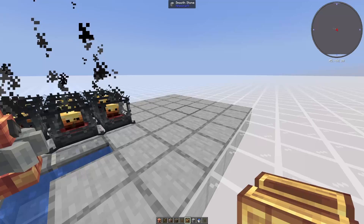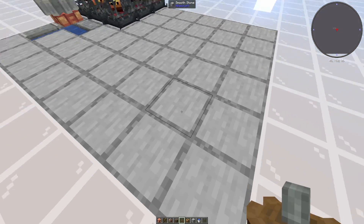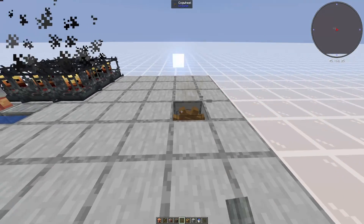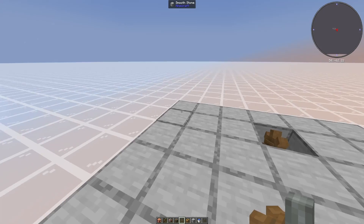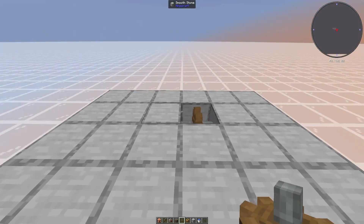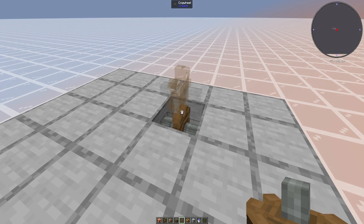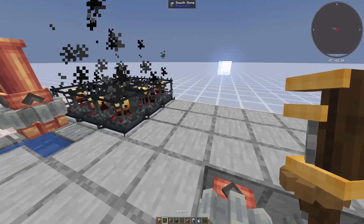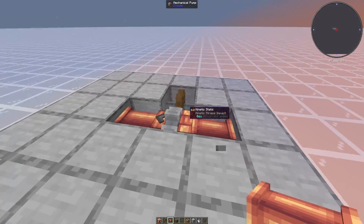Next we are going to get started on the water wheels from the very back right corner. Go diagonally in a block, then to the left one more block, and put a cog in the ground. It should be three or four from the right, one from the back. Next to it we're going to place a mechanical pump facing towards the burner, and then place a pipe on either side of it.